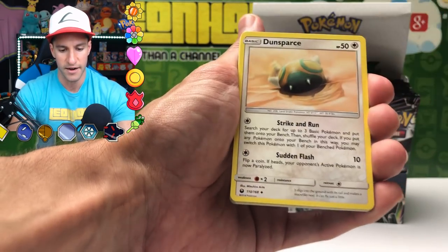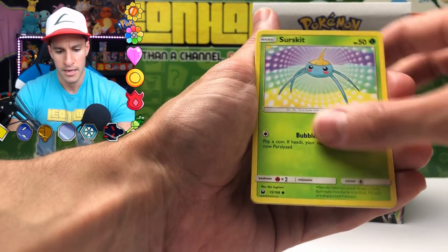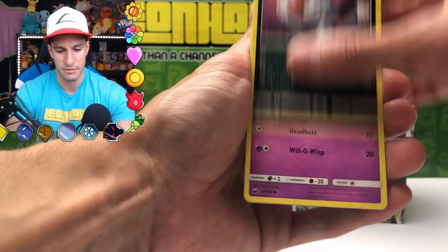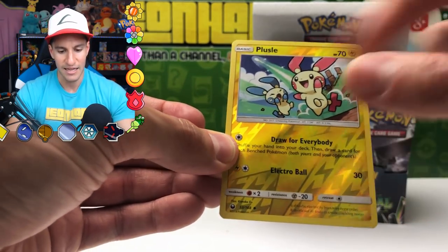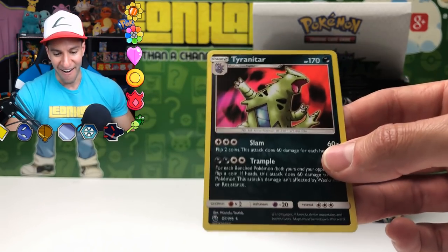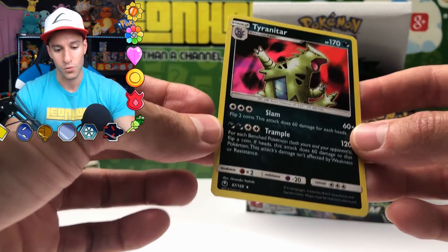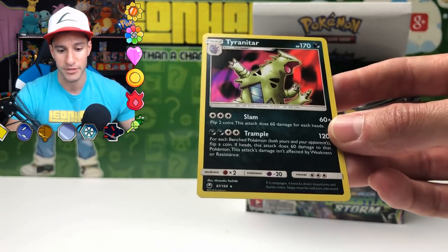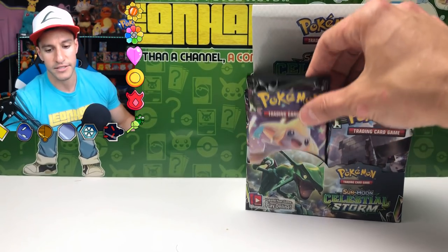TV Reporter — we just got your card. Last Chance Potion, Voltorb, Slugma, Surskit. The centering has been pretty great. A Plusle Reverse Holographic — I love when the pair of them comes together. And a Tyranitar Holographic card — our first Holographic Pokemon card. This one really reminds me of EX Team Rocket Returns — a very gorgeous looking Tyranitar Holographic card.